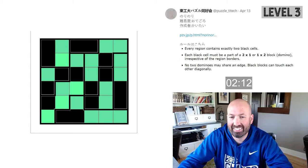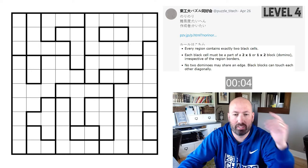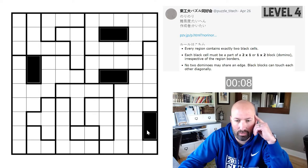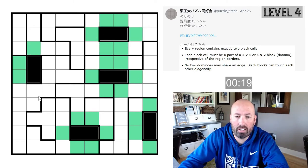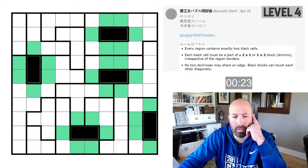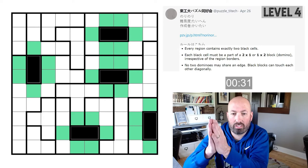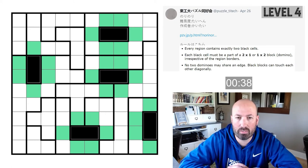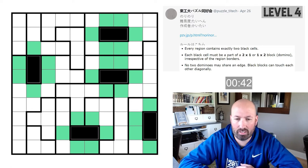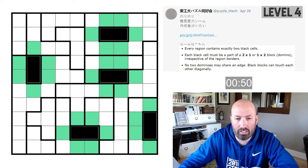Let's try a level four and see how we do. Not surprisingly, we're back to a bigger one. We do have quite a few gimme regions though — still kind of surprised in a level four that there's that many. By the way, difficulty ratings on puzzling are related to how quickly people solve the puzzles. So the fives aren't necessarily always the hardest — you can get some meme puzzles where there's a weird trick that takes people a while, so the difficulty isn't necessarily strict.